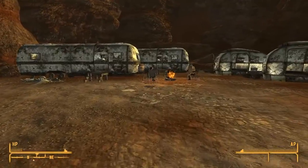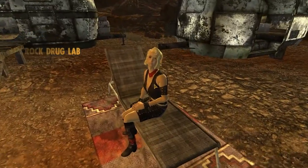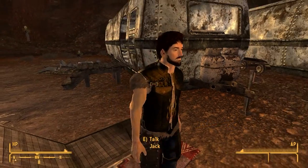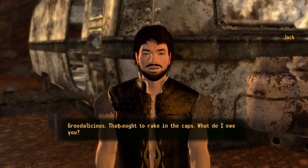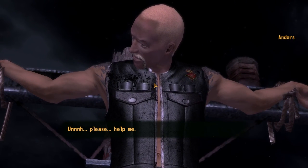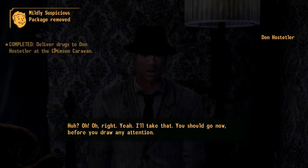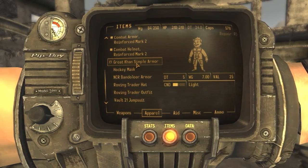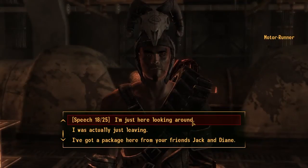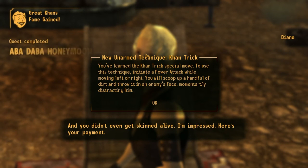I got to Red Rock and found Jack and Diane. I sold Jack the recipes I knew — Slasher being the most important, because Slasher is pretty much taking Med-X and Psycho at the same time, but you can also stack it with Med-X and Psycho, so it's like doing double the drugs. Then I went to find Anders, found that degenerate on a cross, and let him down. I was tasked to drop off a slightly suspicious package to someone in the Crimson Caravan — that was easy. Then I went to Vault 3 to deliver the highly suspicious package, put on the Khan uniform, delivered the drugs, then went back to Diane to learn the ancient art of throwing sand in somebody's face. That marked the end of my time with the Khans.